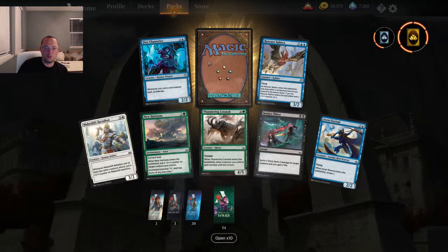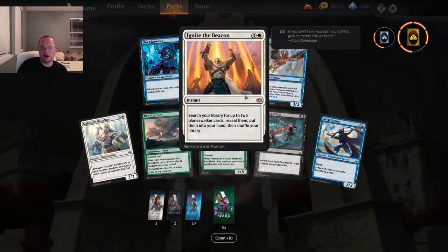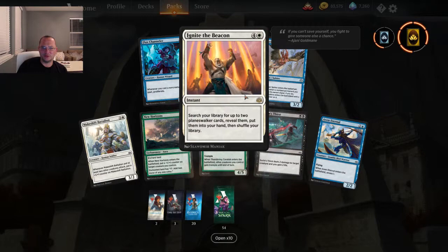Ignite the Beacon — five mana, search your library for up to two planeswalker cards, reveal them, put them into your hand and shuffle. That is pretty expensive.